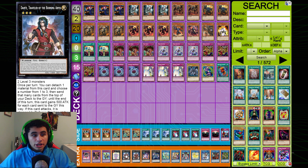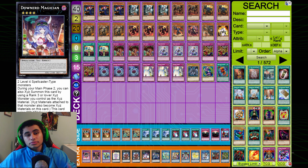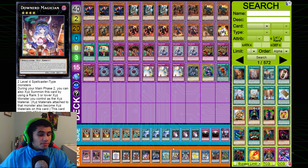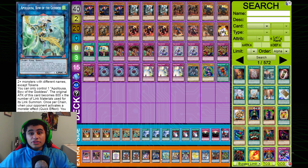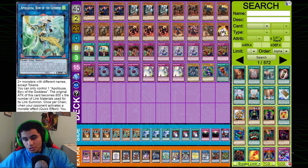One Downerd Magician to pair with Zeus — you can make a four-material Zeus really easily in this deck, so you might as well be running it. Zeus is such a broken card that really shouldn't exist, but you can make it so easily here. One Apollousa and one Accesscode Talker for link fours of choice — these are the two most powerful link fours in the deck, with Accesscode beating out Apollousa since your end board will typically be Dark Law and Dragoon.